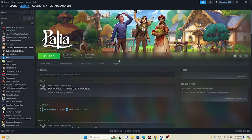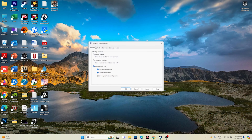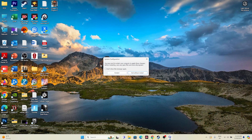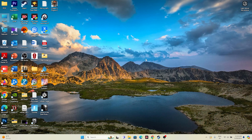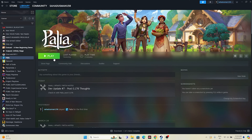Next, perform a clean boot. Go to the search bar and type 'System Configuration'. Open it, go to the Services tab, click 'Hide all Microsoft services', then click 'Disable all', go for Apply and OK. You must restart after this — once the restart is done, go back and try launching the game.